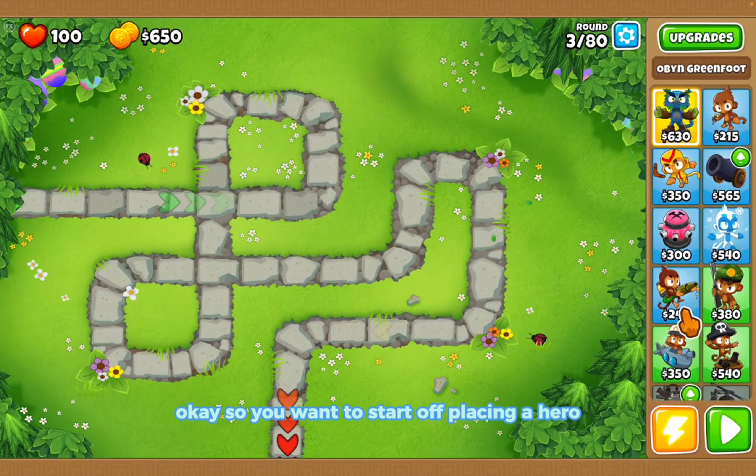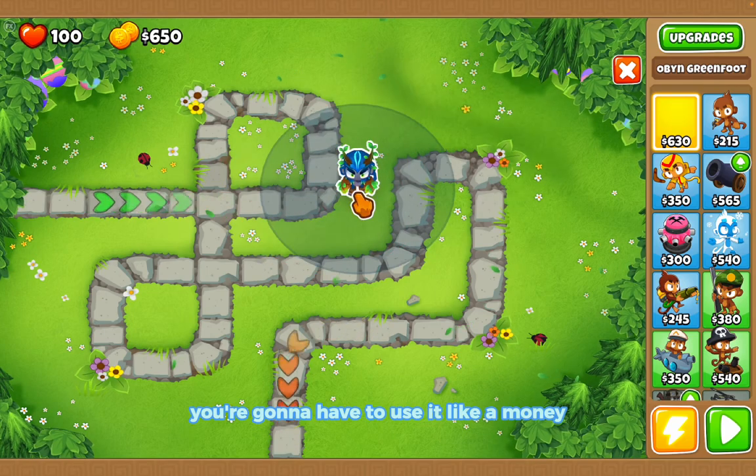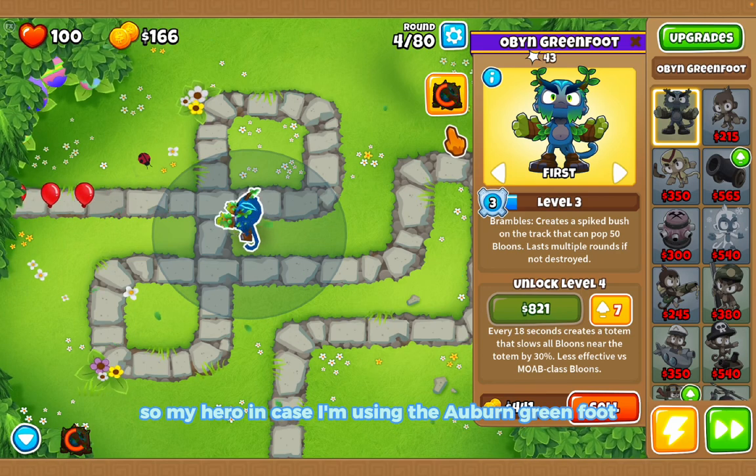You want to start off by placing a hero — it can be any hero. Even if you have a more expensive hero, you'll have to use a money power-up or something. I'm placing a hero right here; I'm using the Obyn Greenfoot.